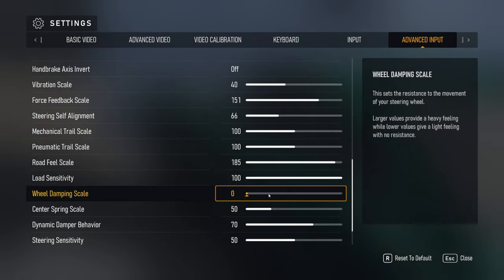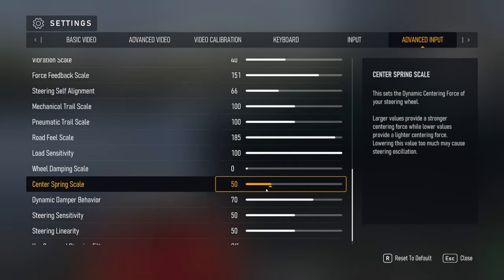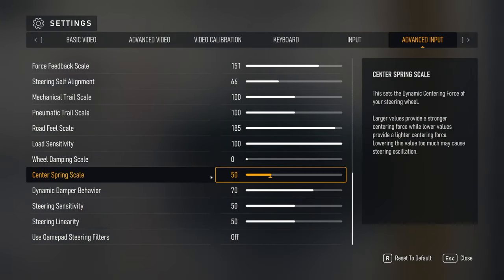Wheel dampening — you want to turn that down to zero. Center spring scale: I have it at 50. Pretty sure it came as 100 but I turned it down to 50 — again, less of that centering force.